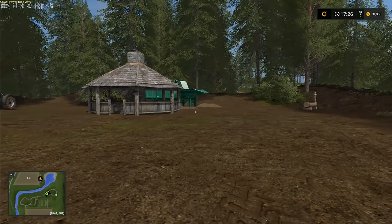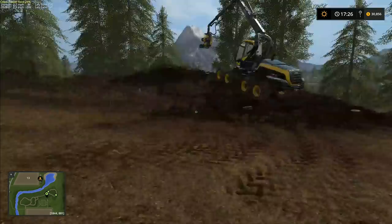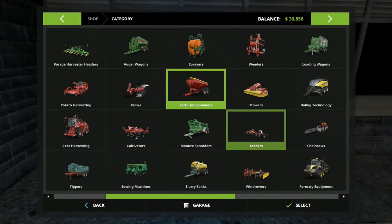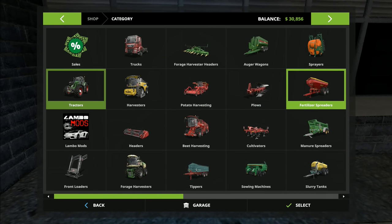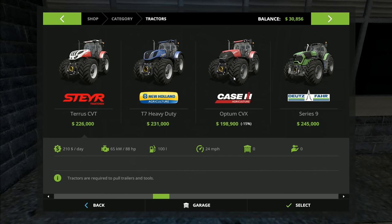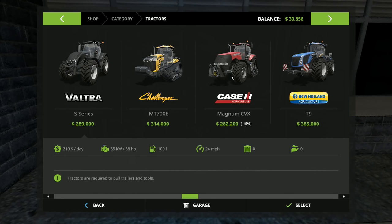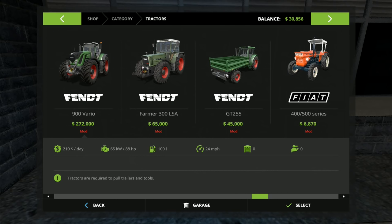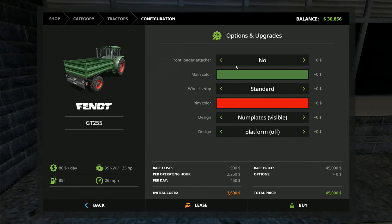We're gonna pick up all of these wood chips - I'm not quite sure what we're gonna do with them yet. Okay, we just come into the dealership here and we'll get our new - it's a new tractor actually, and it's a modded one. It's in the beta section so it's not available on console but it is available on PC. There we go, it's this one here.